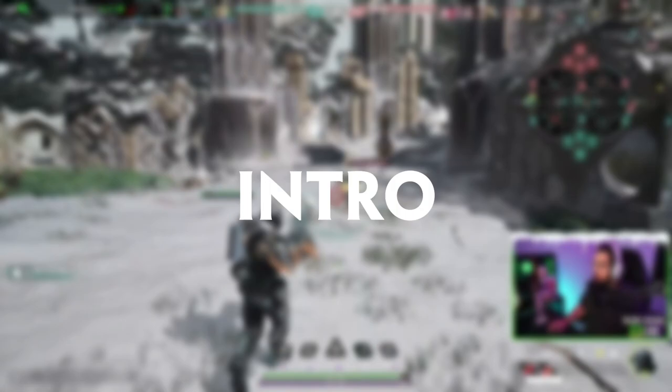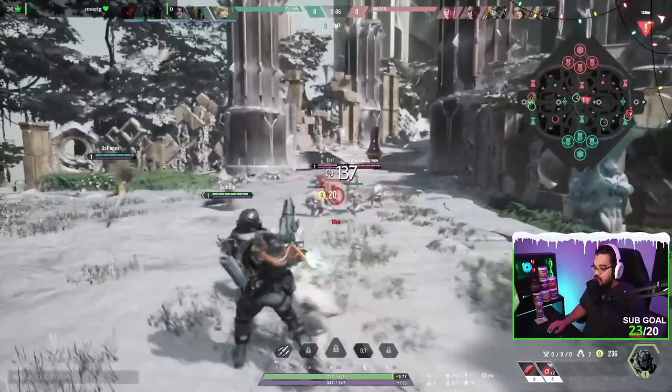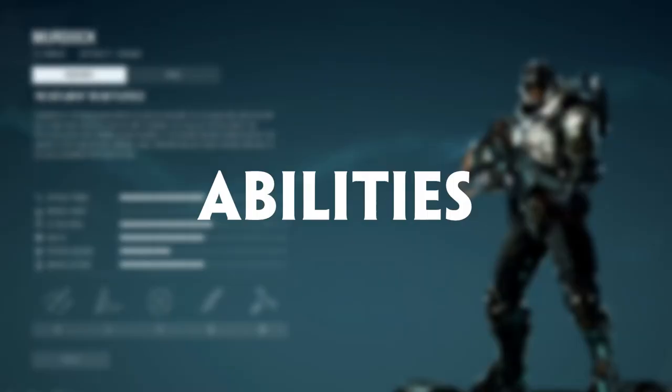What's going on guys, Cordy here and welcome back to another Paragon video. In today's video we're going to be going over Murdock. Murdock is one of the more popular rangers. He's pretty fun, he does great damage, he has a long range ult which is awesome, he has really good poke in the lane and a really good knockback to help you heal for yourself. Let's quickly go into his abilities and we'll go through leveling order for him.